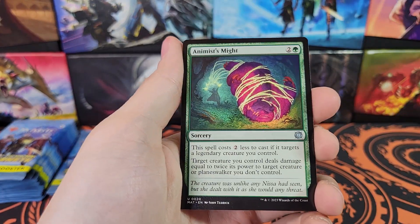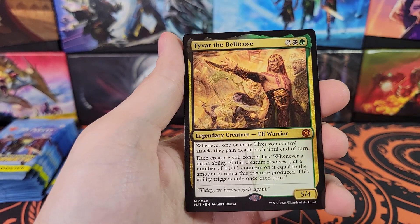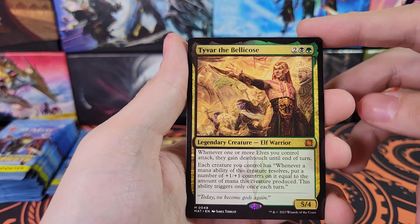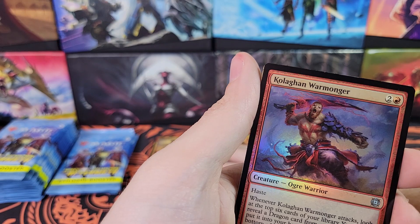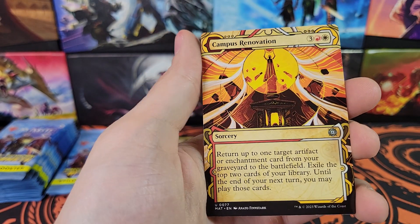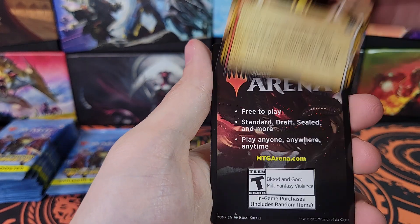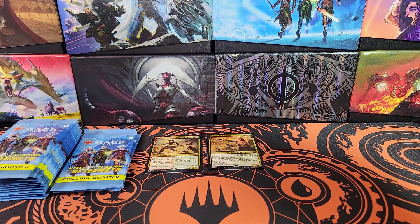Cosmic Rebirth. Hopefully we can get something that's worth pausing on, because at the rate I'm going this video isn't even going to be 10 minutes long. Tyvar the Bellicose - I've gotten a lot of those. It's a Mythic though, I'll put it up there. Coligan Warmonger, a Campus Renovation non-foil this time. So we have a foil and a non-foil for that one.